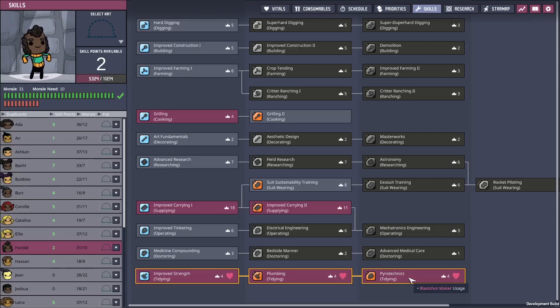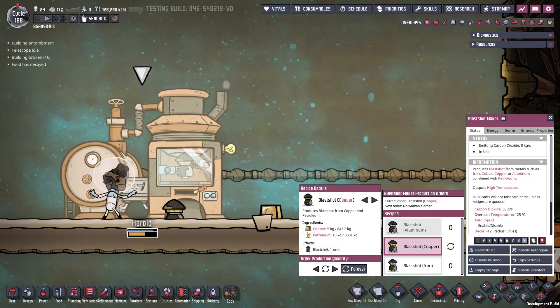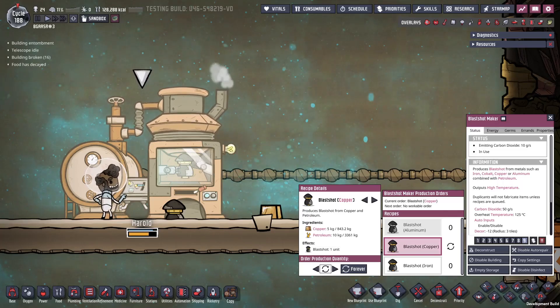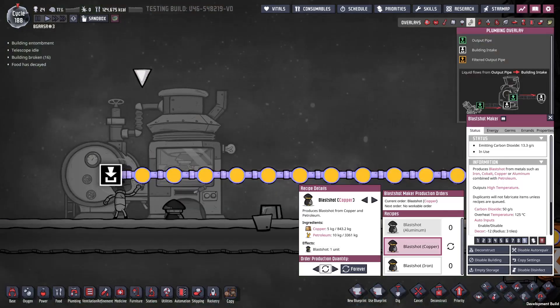Using the Blast Shot Maker requires a new Pyrotechnic skill, found at the bottom of the skill tree as a tier 3 skill after the plumbing skill. The building itself requires 5 kilograms of either refined aluminium, cobalt, copper, or iron, and 10 kilograms of petroleum supplied by a pipe input, to make one unit of Blast Shot.